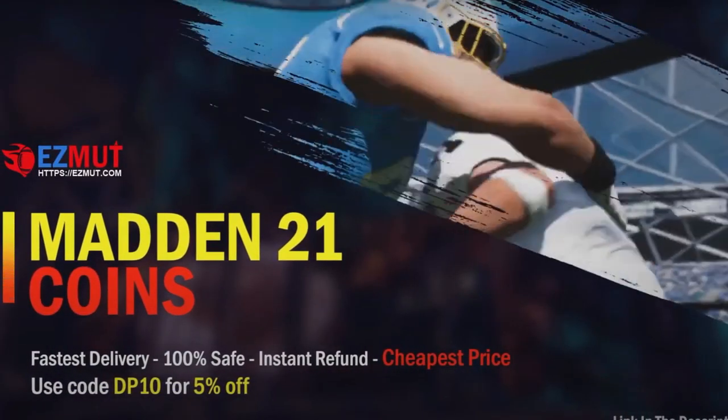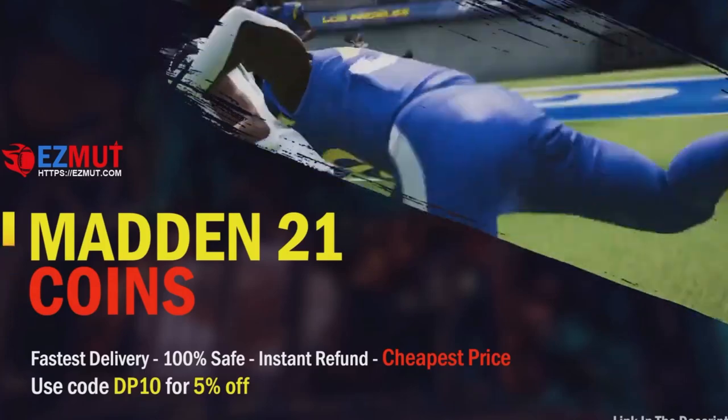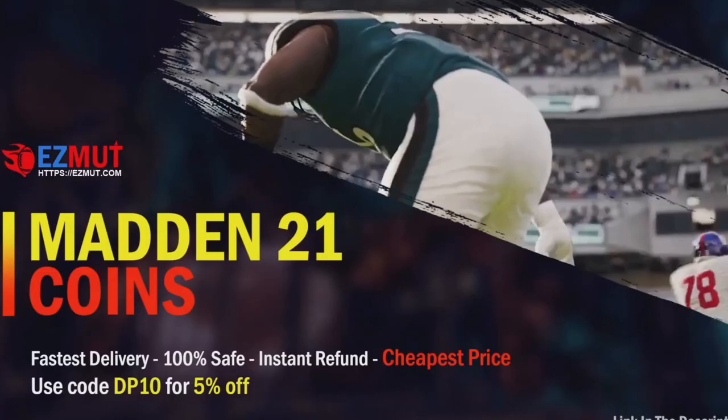Head over to easymutt.com and type in DP10 for 5% off. You're gonna get the cheapest coins on the market, guaranteed.